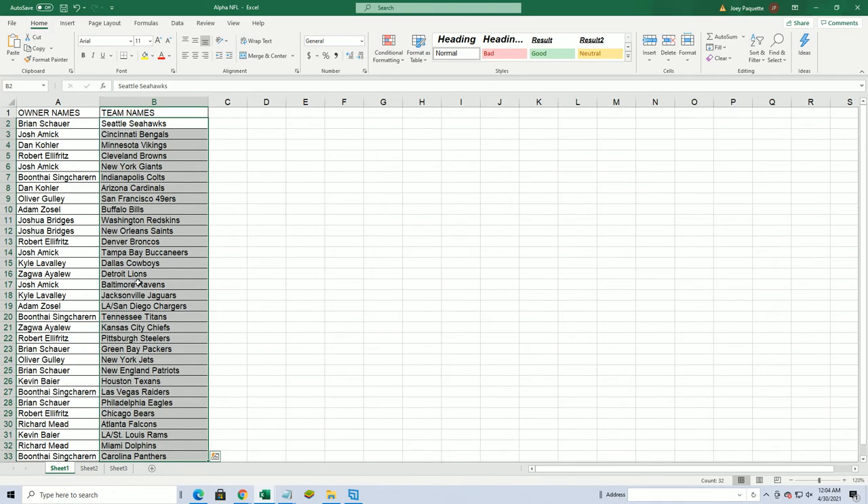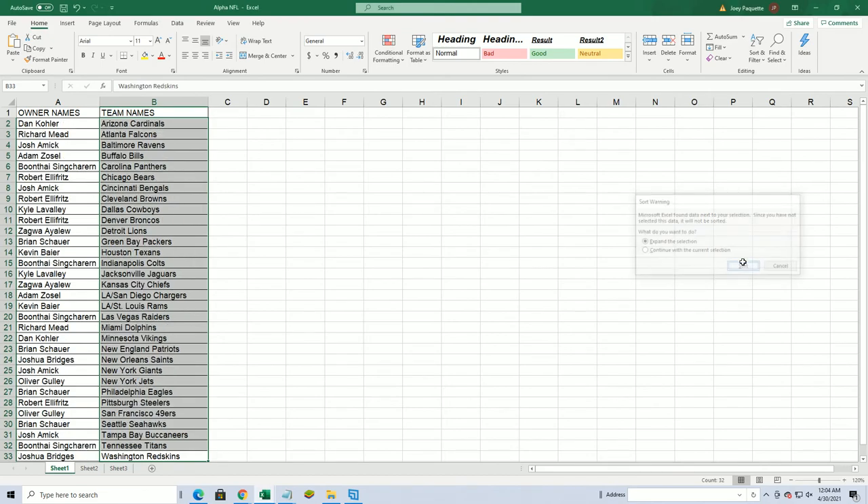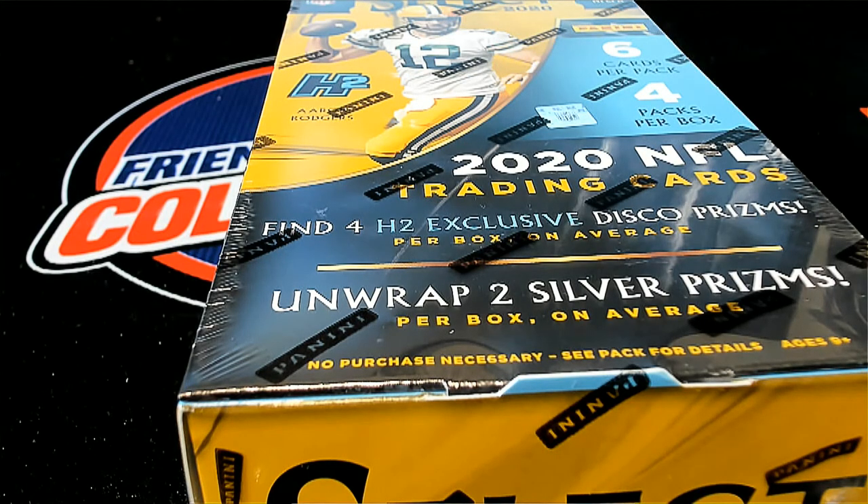In the break: the LA Chargers go to Adam Z, Vikings for Dan K, Bengals for Josh A, and of course there are all kinds of good teams. Good luck Richard M with the Dolphins. I've got them in alphabetical order by team name.